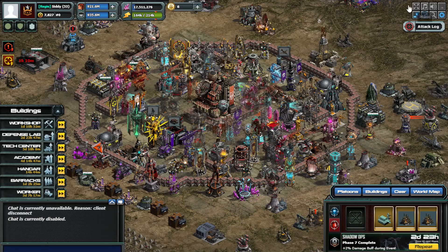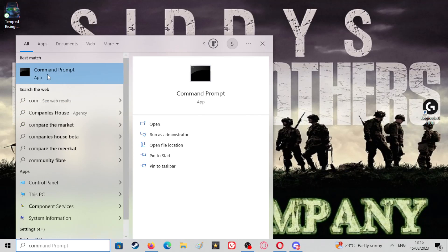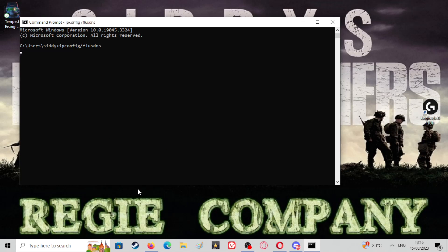The first thing I would suggest is going to the command prompt. In your search bar, type 'command' and it should be one of the top results. You type in 'ipconfig /flushdns' - all lowercase. I'll leave what you've got to type in the description below. That will flush your DNS and help with your internet connection going forwards.